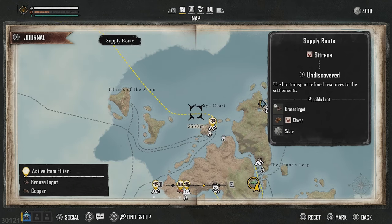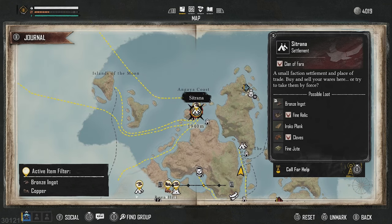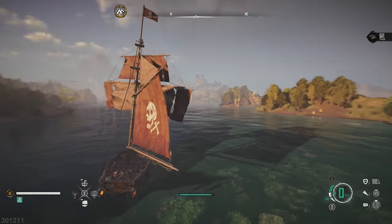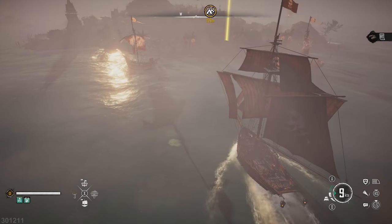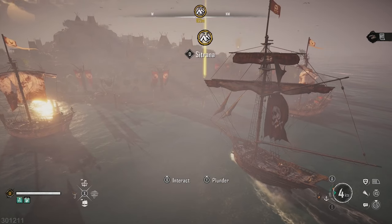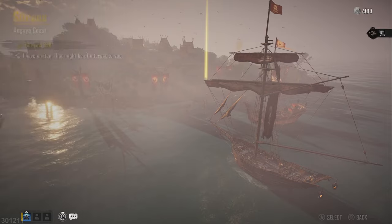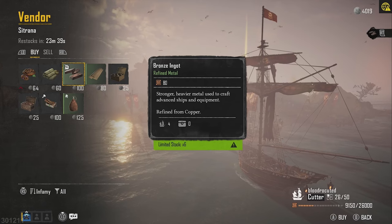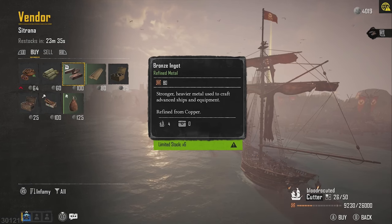So I can either buy my resource or if you want to be a real pirate you can take it. Let's head to this little settlement and we'll see how much it costs. We've reached our settlement. Now at these settlements you can buy and sell resources - not all settlements have everything so you do have to sail around. I can see here that the bronze ingots I need, there's six of them and they are a hundred doubloons or crowns each.